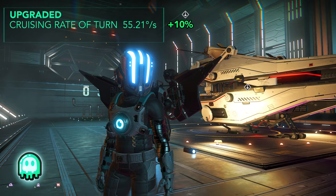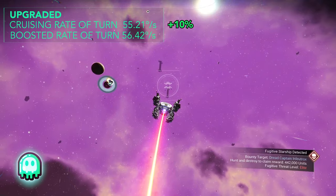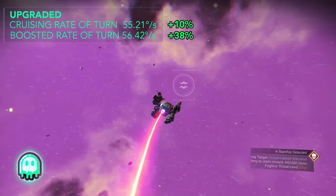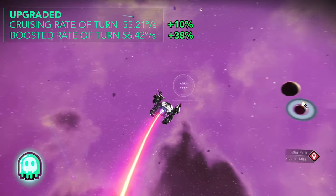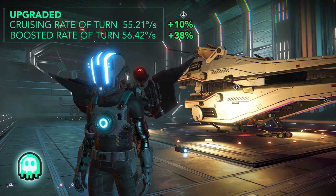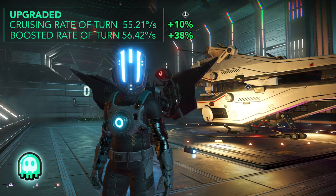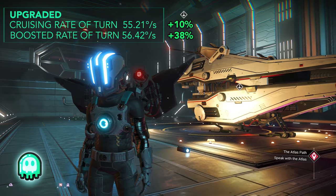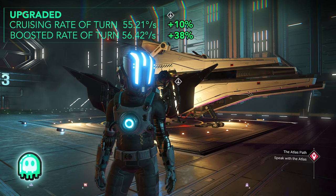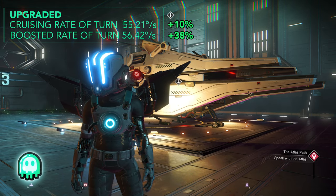Finally, looking at upgraded boost rate of turn, we see 56.42 degrees per second, making a full 360 in 6.38 seconds — a total increase of 38%. Now, this stat is a little difficult to conceptualize. You figure the craft, as it gains speed, gains velocity — and with mass in real life, you'd expect to lose some turning radius. Here we see a gain, so we must be getting an additional bonus that's counteracting the velocity increase. But because we don't know the weight, we can't calculate that — so the best we can do is what we've got: 38%.